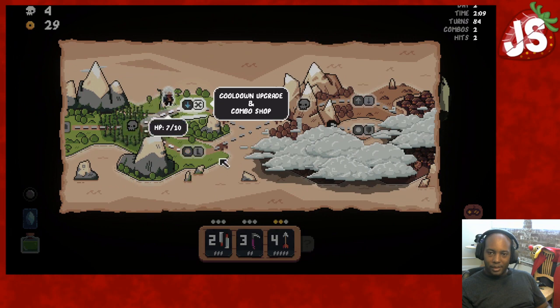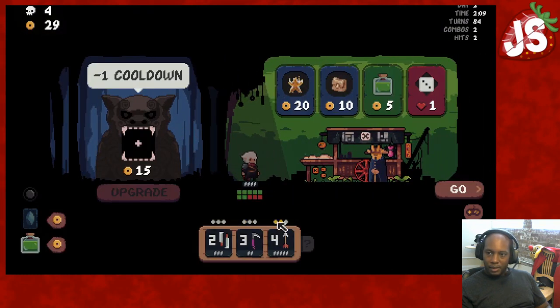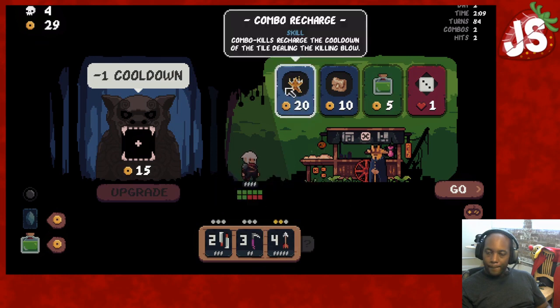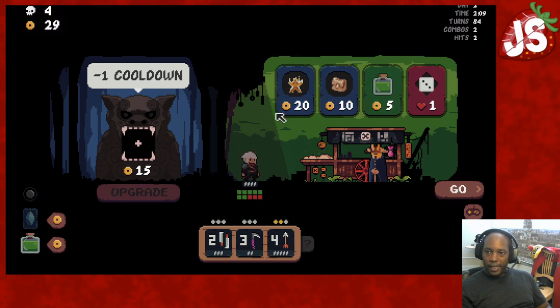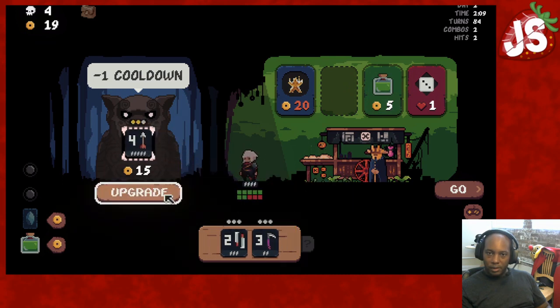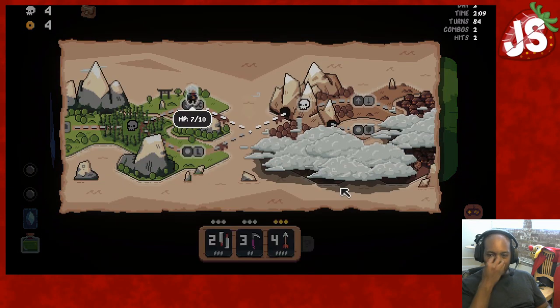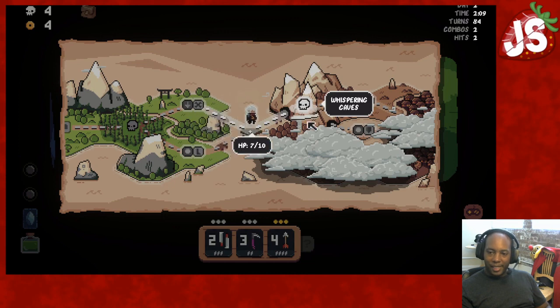Cooldown upgrade. Is that enough money to lower the cooldown? Yep. What's this? Combo kills will charge the cooldown of the tile dealing the killing blow. That sounds cool, but I'm not going to pick it up. Let's get the big pocket — I need to lower the cooldown of my arrow. Low cooldown, that's going to be the name of the game.